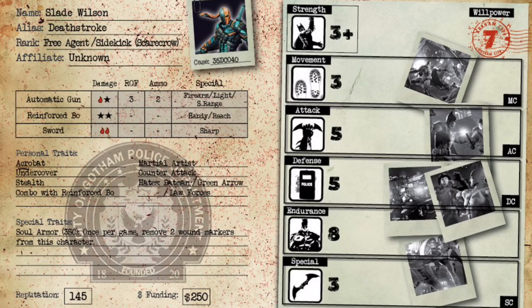His next weapon is a reinforced bo staff, which does two stun with no rate of fire or ammo since it's a close combat weapon. It has Handy, giving re-rolls to hit, and Reach, meaning instead of needing base contact you have a reach of three centimeters. His next weapon is a sword which does double blood and has Sharp, re-rolling damage rolls. The bo staff and sword combo is amazing — if he's going against somebody hard to hit, use the bo staff for re-rolls to hit; if you need damage, use the sword for re-rolls to damage. He is the Swiss army knife of this game.